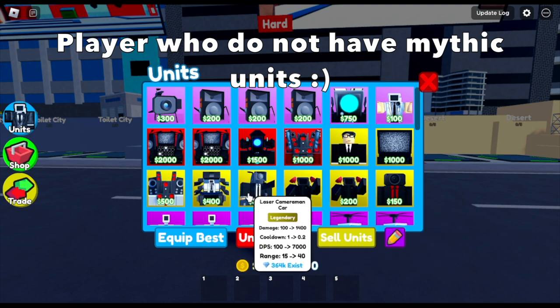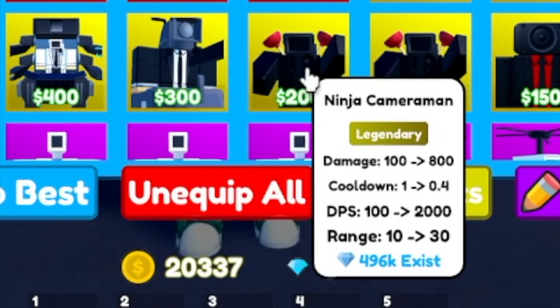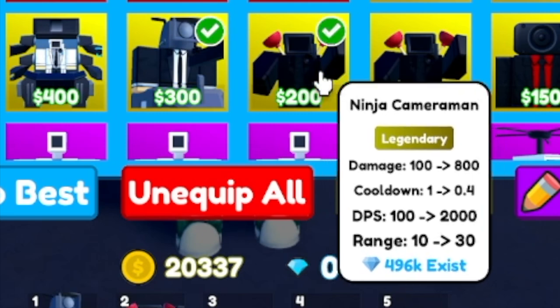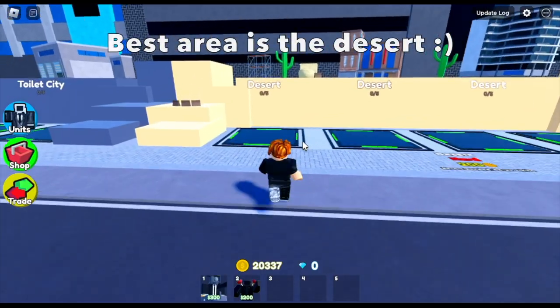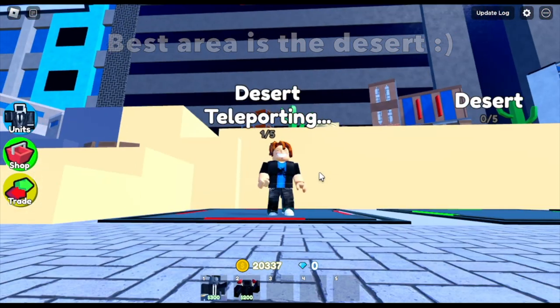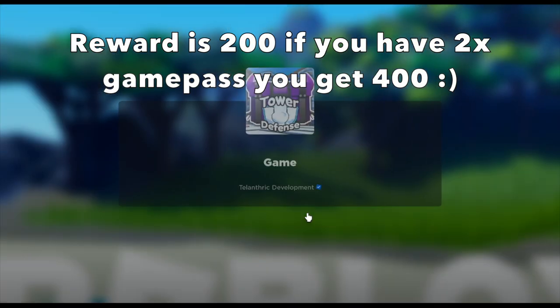First way: for players who don't have mythic units yet, you can always rely on the legendary. For example, the ninja cameraman and the laser cameraman. The area to grind money is the desert. For the reward, you will be getting 200. If you have the two times game pass, you will get 400.